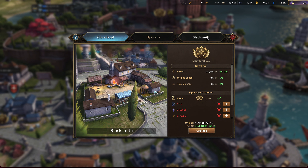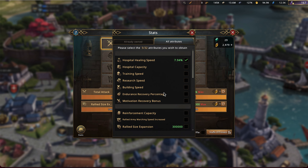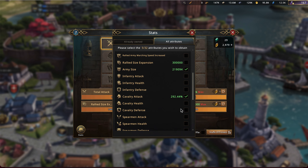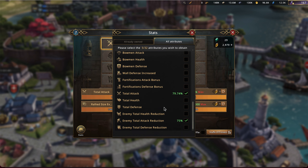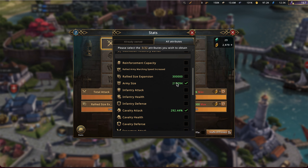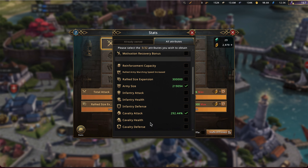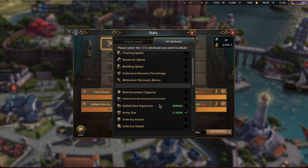I'm going to take a specific look at refinement. As you can see with my castle, I was a rally leader during Alliance Conquest, meaning the stats I was focused on were rally size expansion, army size, my specific troop attack, and total attack and enemy attack reduction. Now the total attack, enemy attack reduction, and even my troop attack — army size included — I really don't like to touch those because those are my combat stats. They're the rarest, the hardest to get. But I have unclicked my rally size expansion.